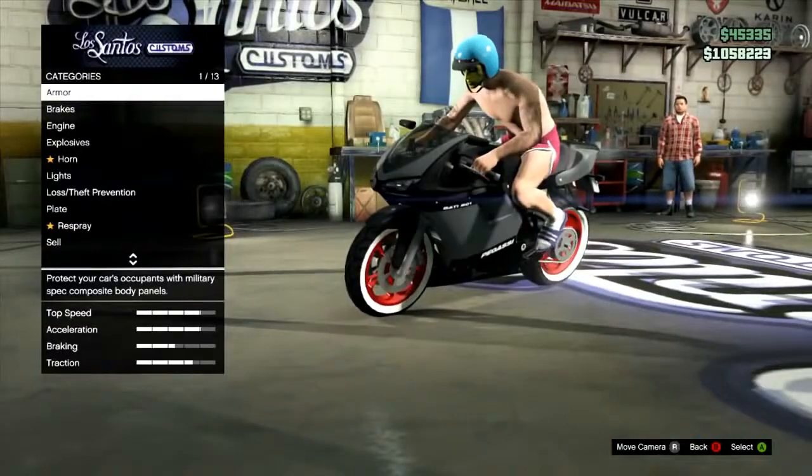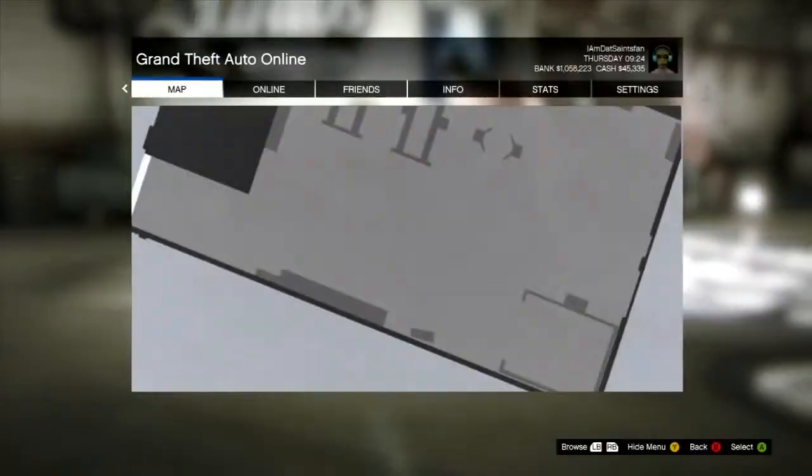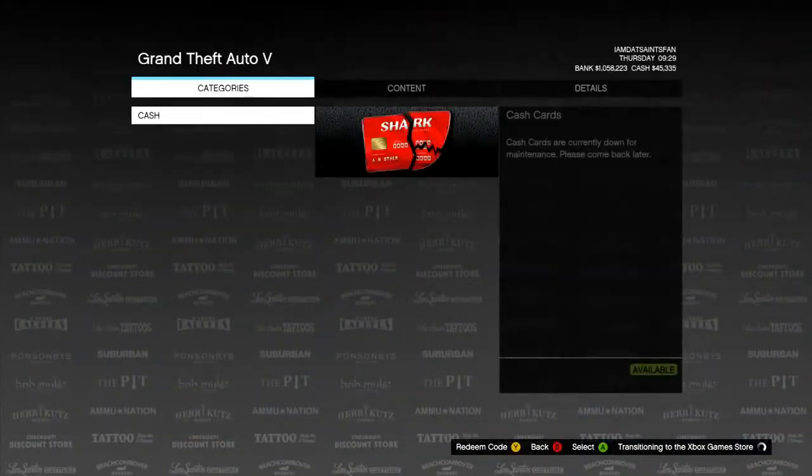Once you're done with all that stuff, you're going to want to head back into the custom shop. Now once you're in the custom shop, you're going to want to hit Start, hit LB to go to the Xbox Live Store, hit A, and then hit A again. This will actually bring you to the Xbox Game Store, where in the future you'll be able to buy the microtransaction cash packs. But once you get to that screen, all you're going to do is hit B, and it will bring you back to the world.